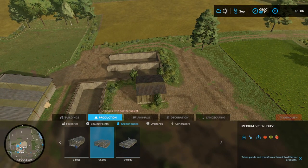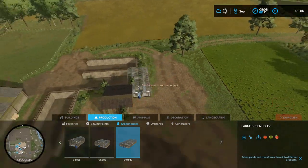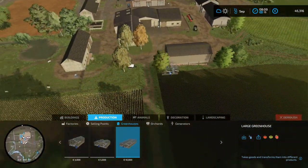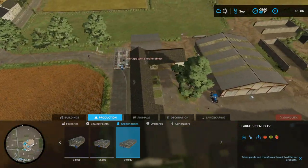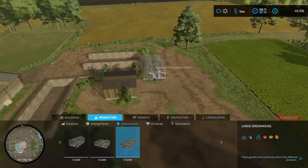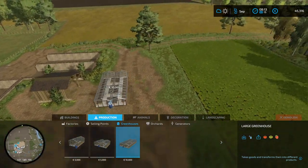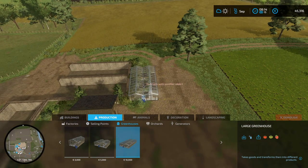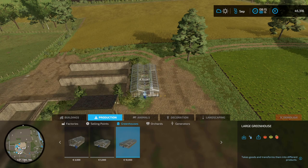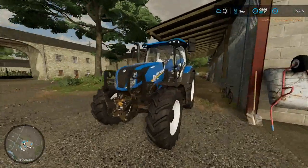We had two of these medium greenhouses before. I'm going to buy this one and I think I'm going to place it right here - I don't think there is a better place for it on our ground. This is the sheep area. We could make an entire field of greenhouses there, but up here is going to be nice and out of the way. Let's place it right here. Done.